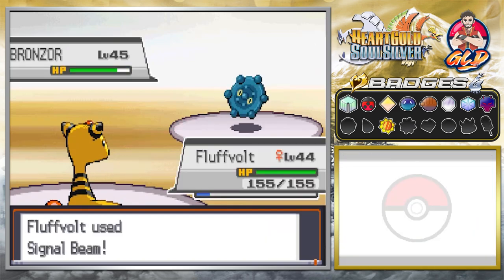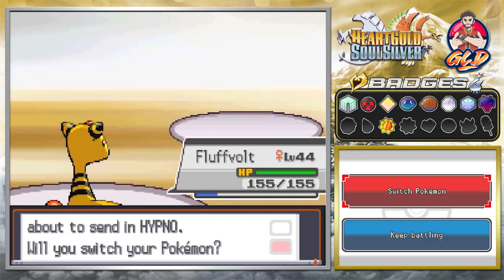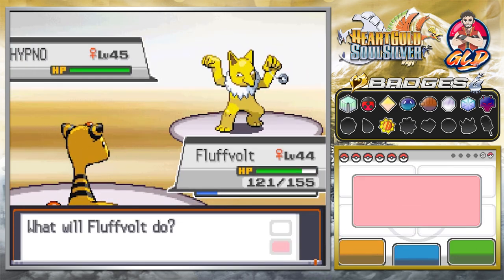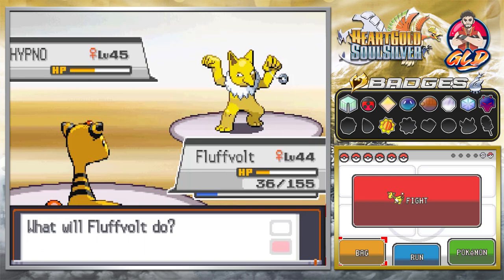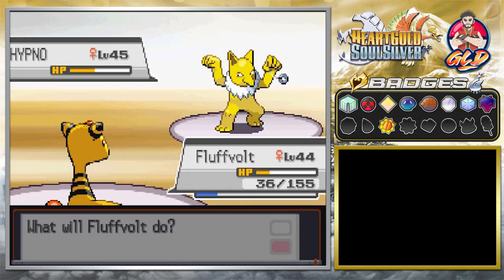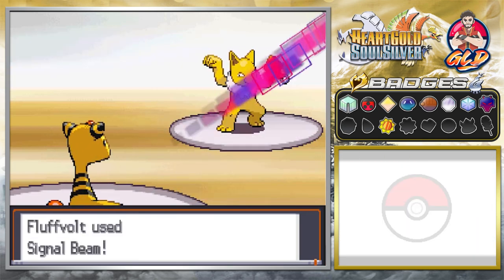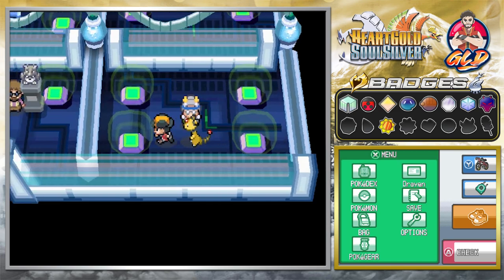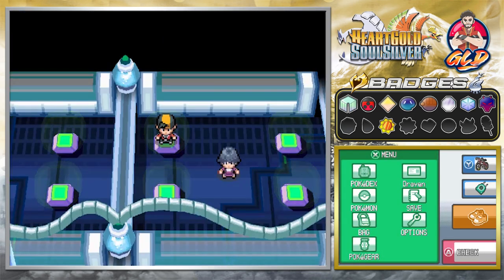Let's go with Signal Beam — that's not very effective. Let's go straight for a Discharge attack and bam. Taking on Hypno next. Bug-type moves are very effective against Psychic-types, and we did some damage. Thankfully, we are now in Generation 4, so there are quite a few more Bug-type moves available — we don't have to rely just on Dark-types or Ghost-types.